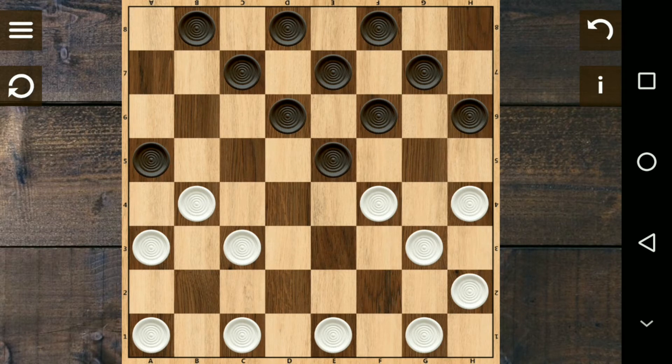It looks like we are losing the game, but it's not. Our next movement is to enter right here to support these three pieces. It still looks like we are losing, but don't worry — we are going to win this game because this is a trip-and-trap.